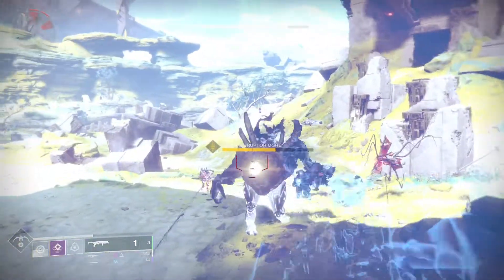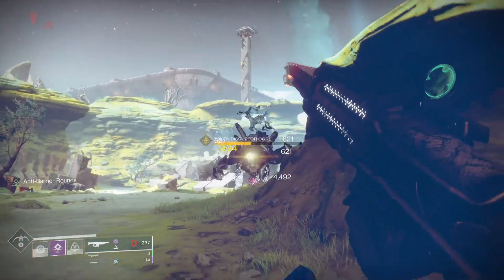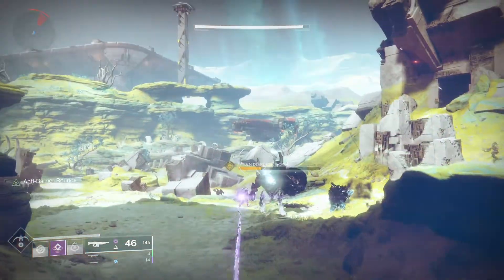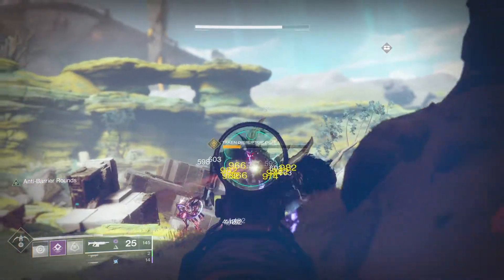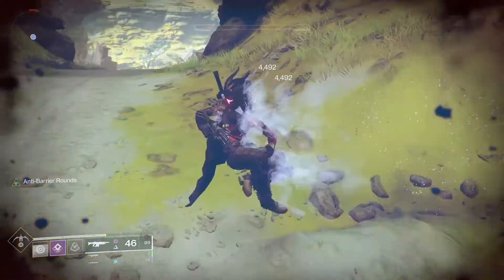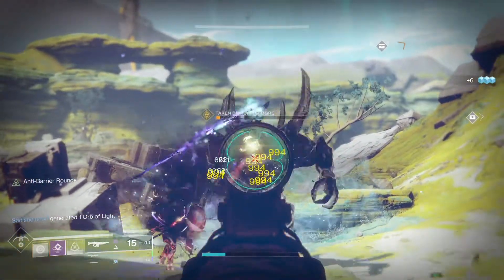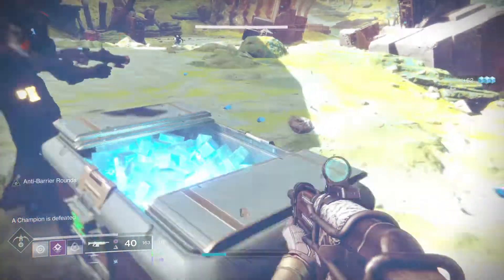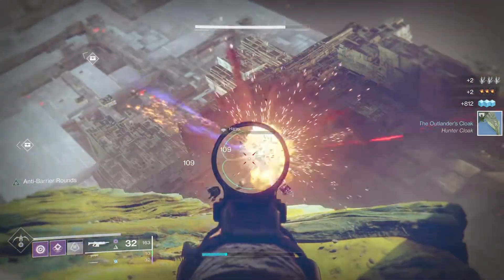For this next quest step you have to do two things. First, you have to kill what are called Savathun's Marionettes — these are champions that you encounter randomly on IO and on Titan. You can identify them because they're always followed by big Taken enemies, sometimes with a blight you have to take down that shields them.